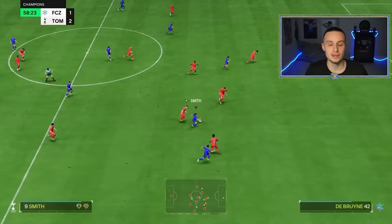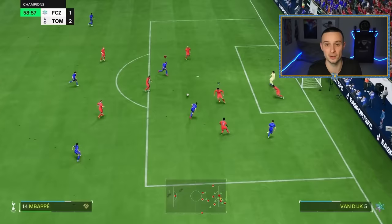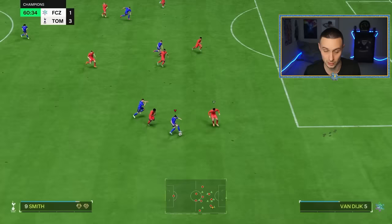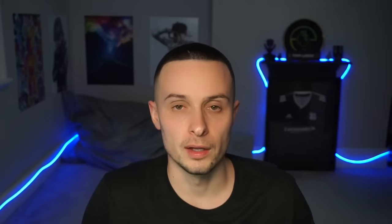I always recommend doing this from the left or right side of the pitch — that's where I have the most success. This time on the right with Sam Kerr, the defender over-commits to the power shot, thinks I'm going to shoot, and moves all the way across. A simple ball roll takes the defender completely out of the equation and opens up the pass. You just ball roll and normally have a pass open, or you can keep dribbling. To cancel it you don't need L2 and R2 — you can cancel it just by doing the ball roll, so it works for everyone.